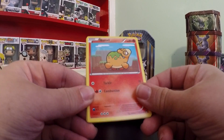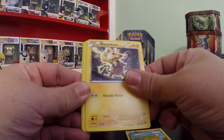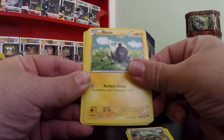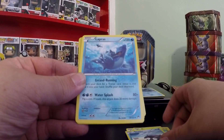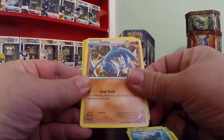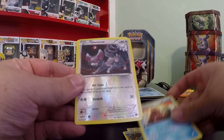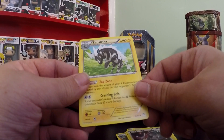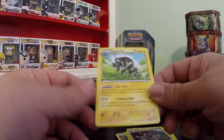And the last pack of the ten is another Breakpoint. It's Numel, Electabuzz, Ferroseed, Blitzle, Shellder, Lapras, Gabite, Slowbro. Reverse Holo of Glameow which is a common, and the Rare is Sebastrika, which is not a Holo.